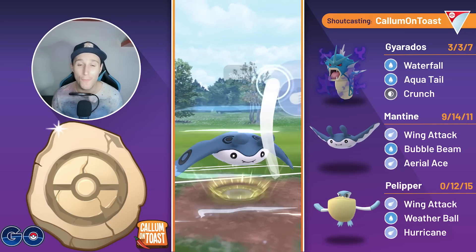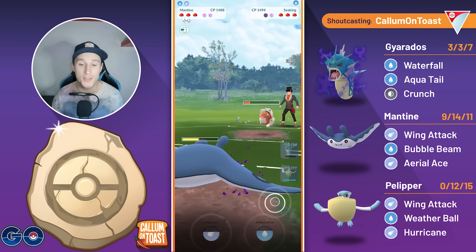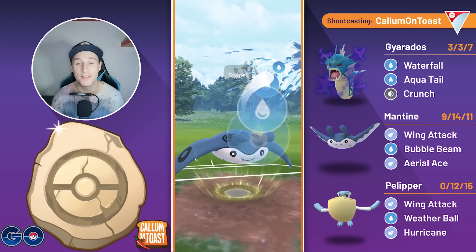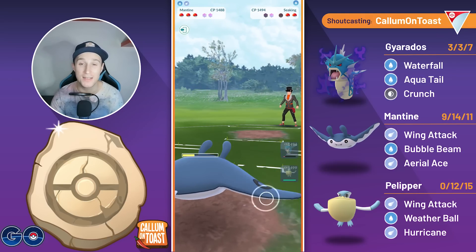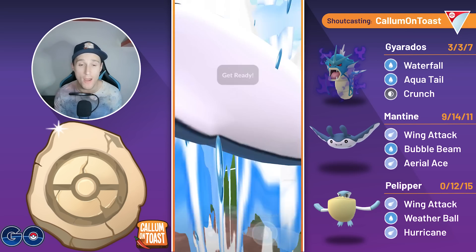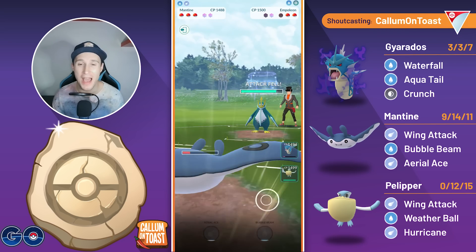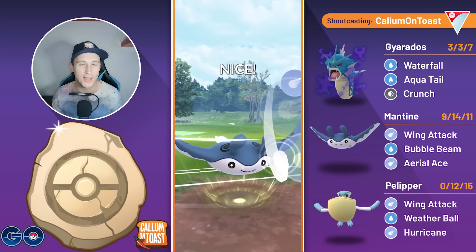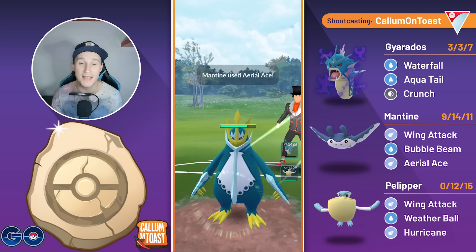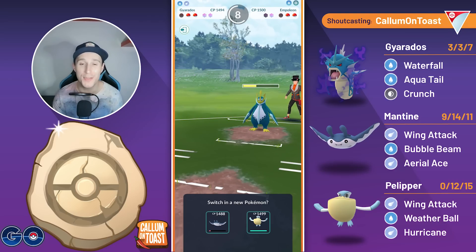We swap into Mantine, unfortunately losing the CMP tie there, but it doesn't really matter. We go for the Aerial Ace here, and now I will be able to make it to a Bubble Beam just before they make it to the next Icy Wind, and from this range, even debuffed, it will be taking out the Seaking. The opponent is going to be coming in with an Empoleon, so this is a bit rough, but we can just go for the debuff here, going for the Bubble Beam — that will lower their attack. We then swap into Gyarados, get off the Waterfall damage, and we put them into range where I can easily just spam Weather Balls with my Pelipper.